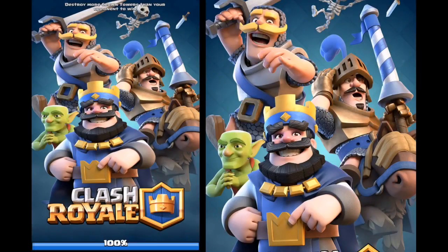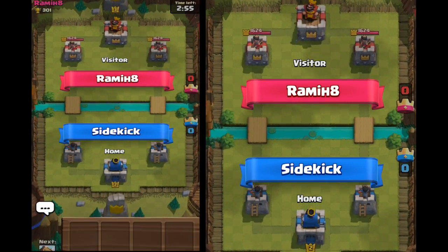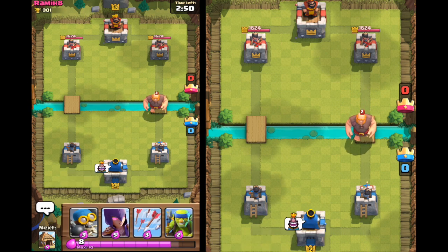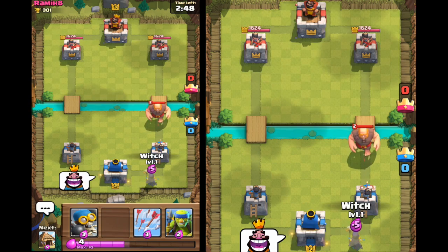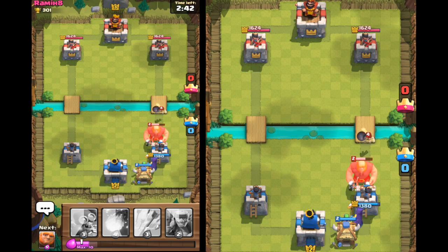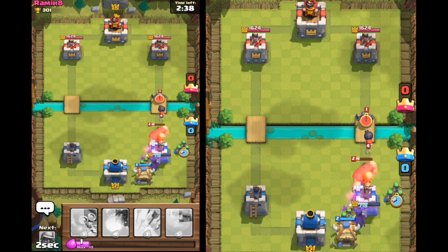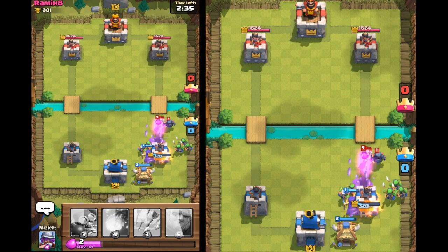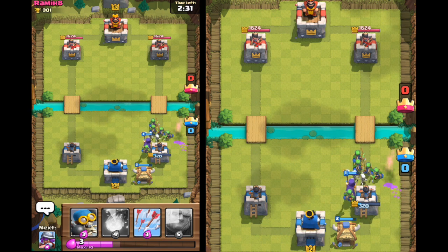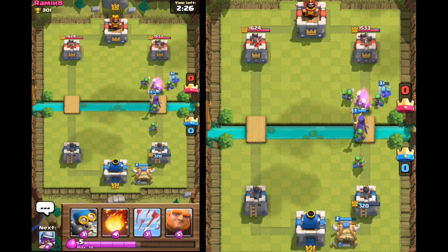We're going to be attacking with my level 2 against level 4s and level 3s, really showing you how you can beat somebody who's stronger than you. There's nothing better than beating them with a low level troop. So we're going to drop a witch down right at the back, because what you want is those skeletons to be as far ahead of the witch as possible. She's very vulnerable when there's a troop close to her, but when she's got three, four, or six skeletons ahead of her she's got a real advantage.